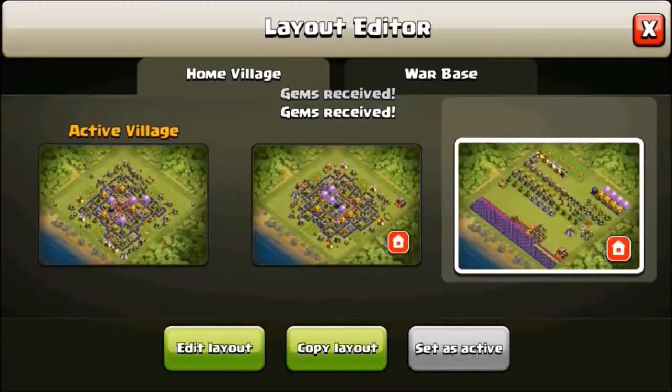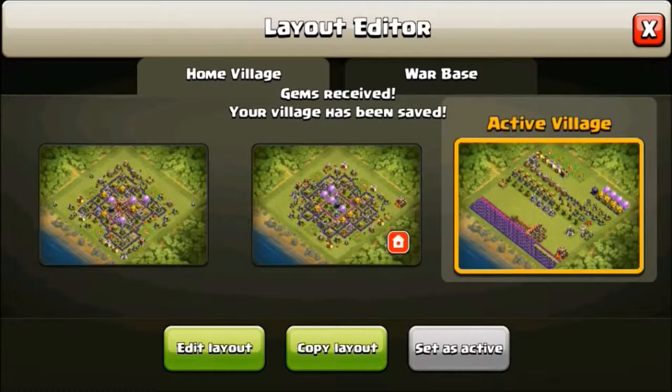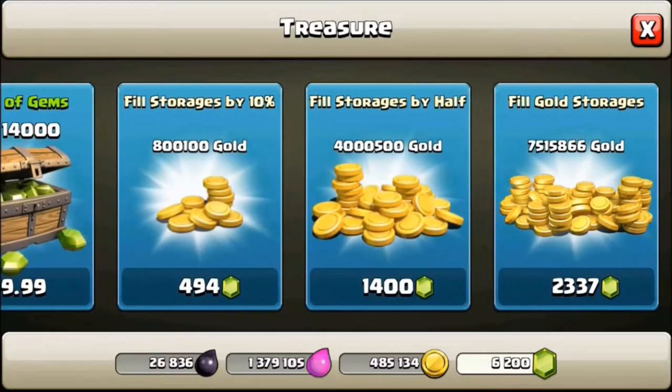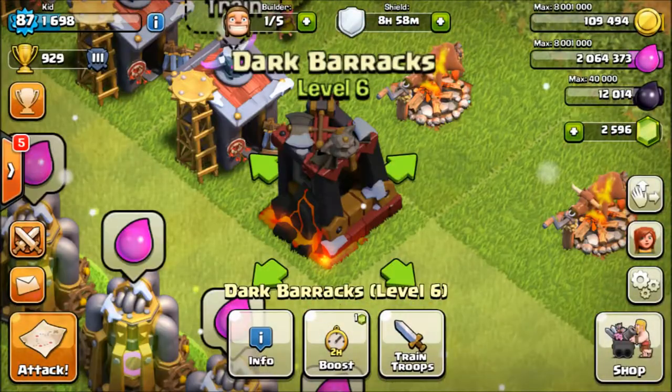I'll go ahead and speed this part of the video up, because I want to show you guys this upgrade layout where I just see everything and upgrade it. We're going to finish my Dark Barracks upgrades, and I now have max Dark Barracks at level 6. I only have one of them, but it's worth it — we'll see how that goes with these awesome new troops.